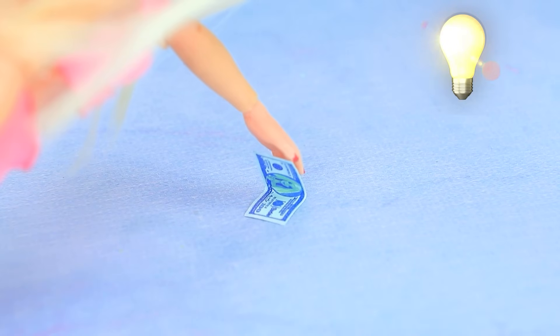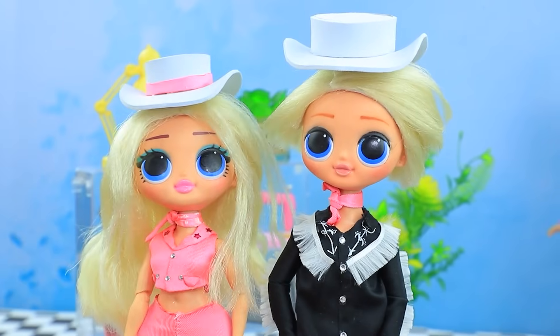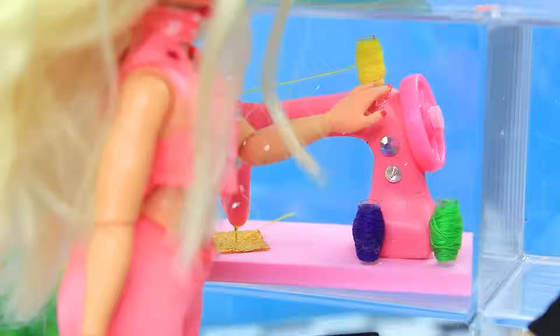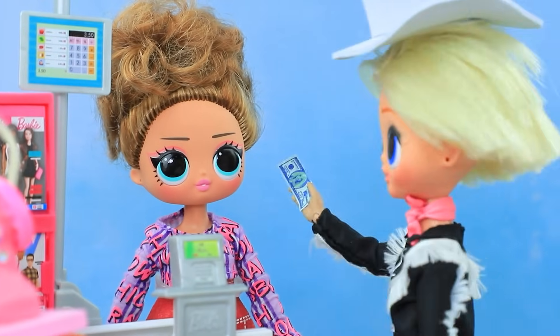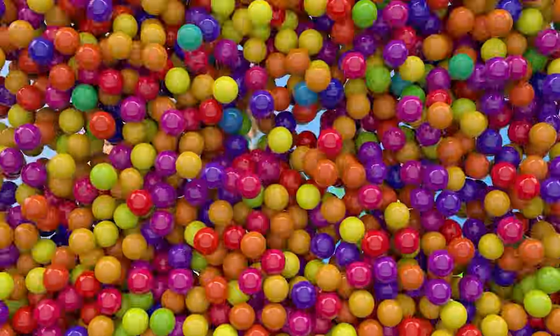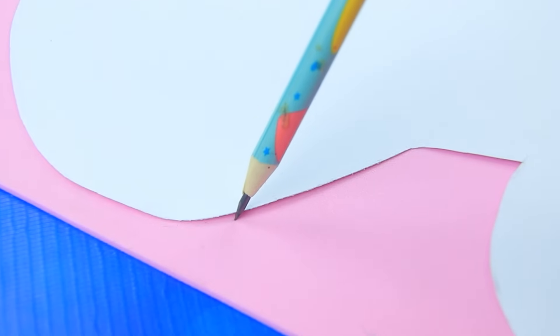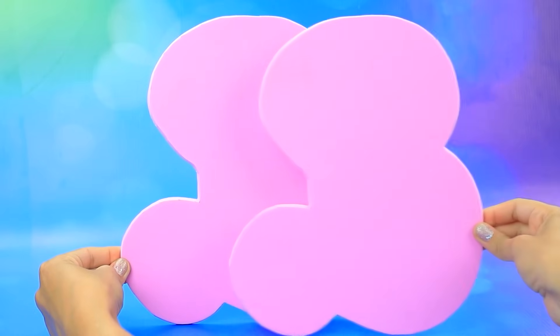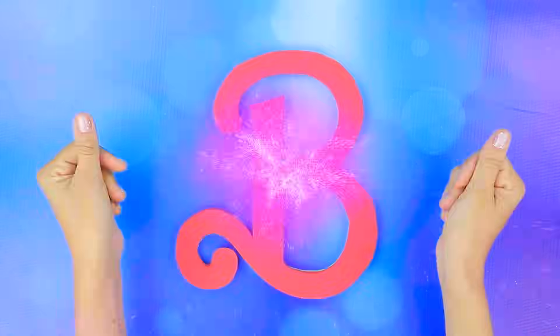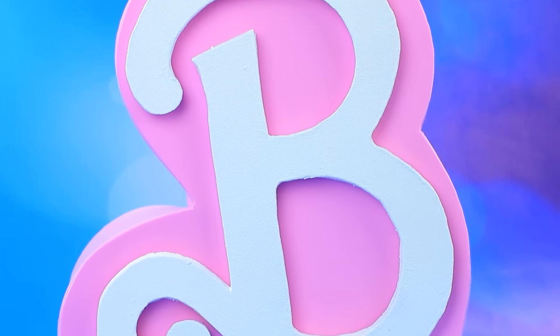Oh, I have an idea — we need a sewing machine! Yes. The couple is at the store — oh, it's perfect! Here's the money — let's get to work, we can do it! Foam paper sheet — outline it, got a pair of parts, a 3D figure. The letter B — glued to the figure. Great photo zone in Barbie style!